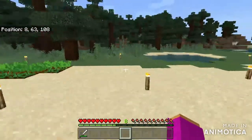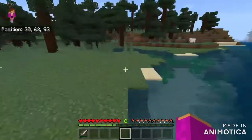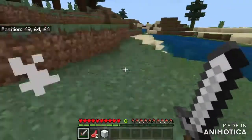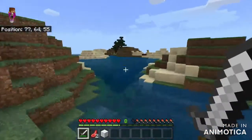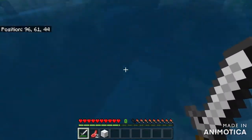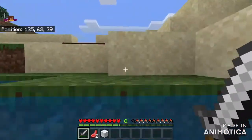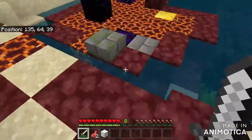So the nether portal — we're gonna show you that first, it's over here somewhere. Oh there's a sheep, I'm sorry, but I need the sheep because I need the food. So over there, as you can see, there is a gold block and some stone on top. That's where the nether portal is, and that's where I'm going to be using to go to the nether.